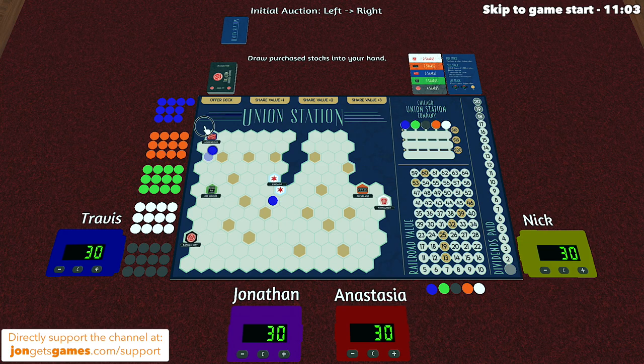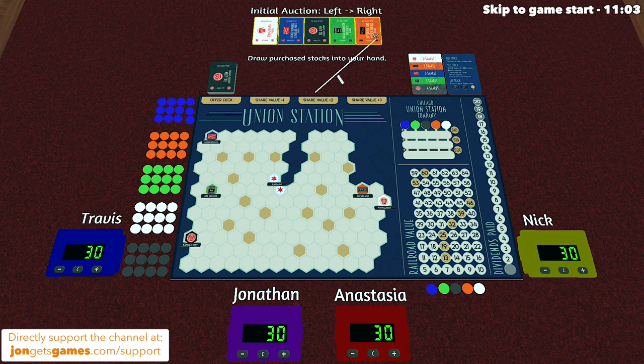Now let's talk about the actual specifics of how these rules work. At the start of the game, we are going to have an initial auction — and in fact, this is going to be the only auction of the game. We shuffle these up and then deal all five cards out and flip them. This is always going to have one stock for each of the five companies. The order here is important, because in the initial auction we will go from the left over to the right.